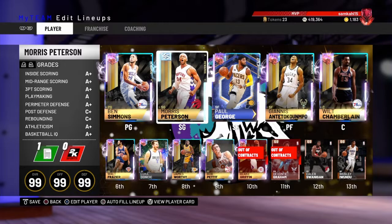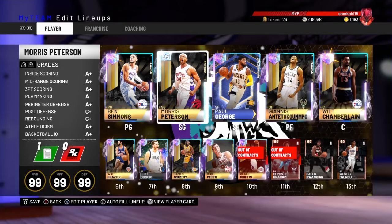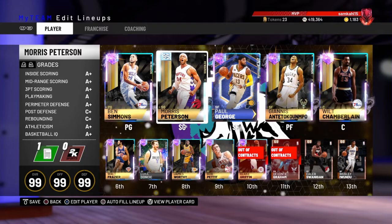If you have 60 tokens, there's no reason to not have this Morris Peterson on your team. I'm getting a little concerned about my MT and how much Kevin Garnett is going to go for, but I'm going to do my best to get you KG gameplay — I think 420,000 should be enough to buy him. Anyway, that's gonna be the video for today — make sure to like, subscribe, and comment down below what you thought of this video and what other videos you'd like to see.